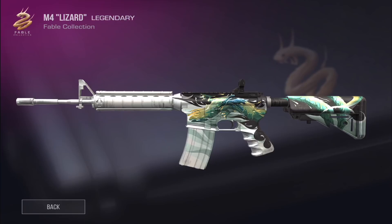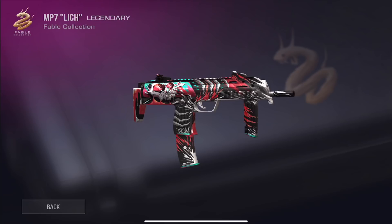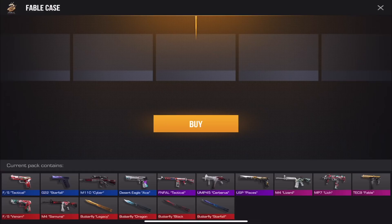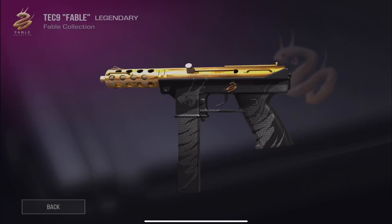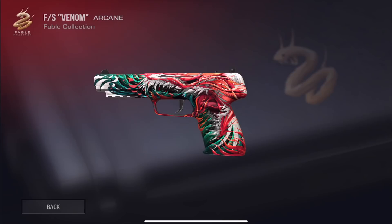The M4 Lizard is one of my favorite skins in the case — it has this really cool lizard with water splashes. These skins are works of art; they did a really good job on this update. Then we have the Lich for the MP7 — it's got some creature design that looks really cool. The Fable for the Tech Line is a pretty cool ghost with a serpent going across it and the Fable logo.